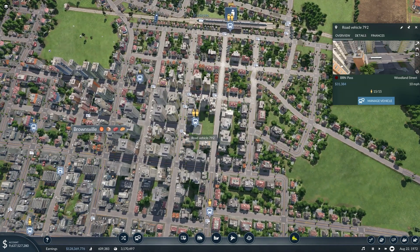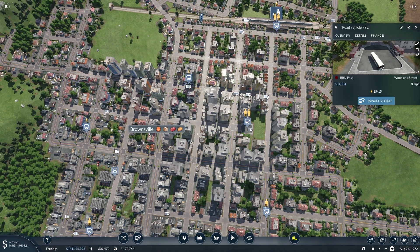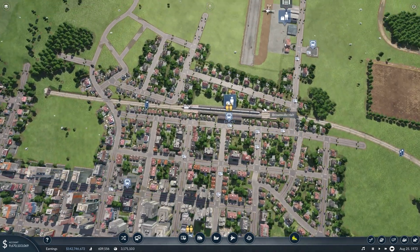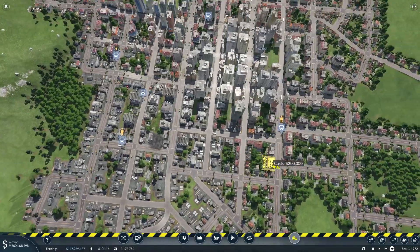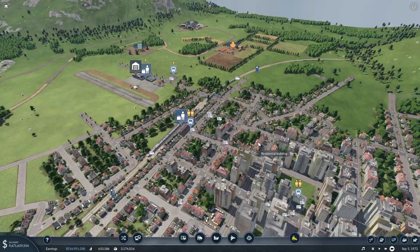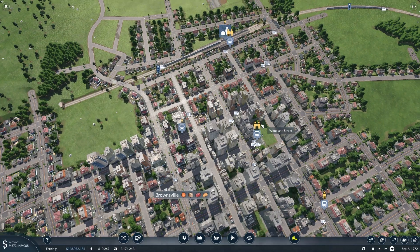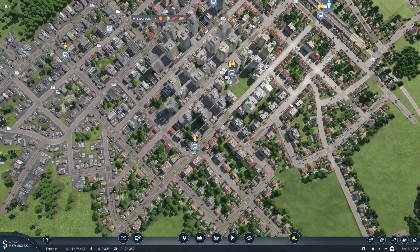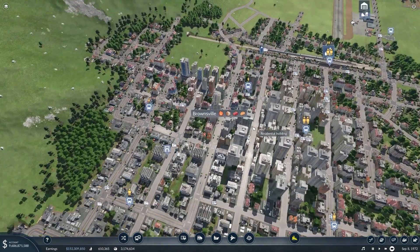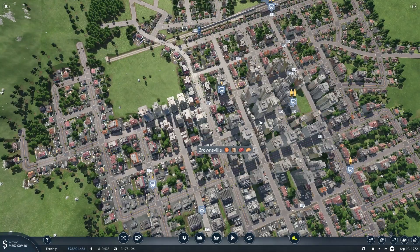Buses can only do so much, unfortunately. Right now we don't really have huge capacities, and if we just add more vehicles, they end up getting stacked up at the bus station. One way we can think about getting higher traffic of passengers moving around is to use trams, as they carry probably about twice as much as buses and can pretty much move people around the city the same way.